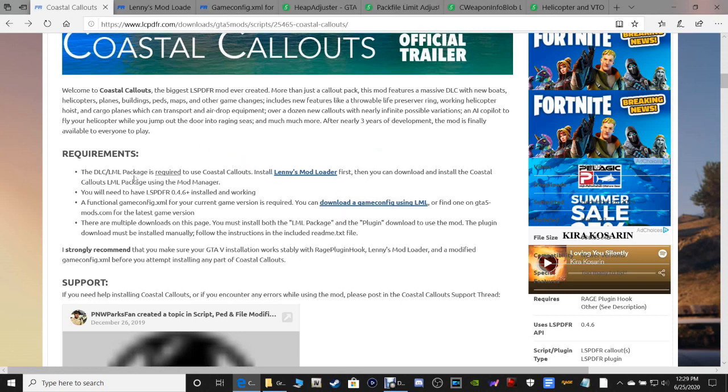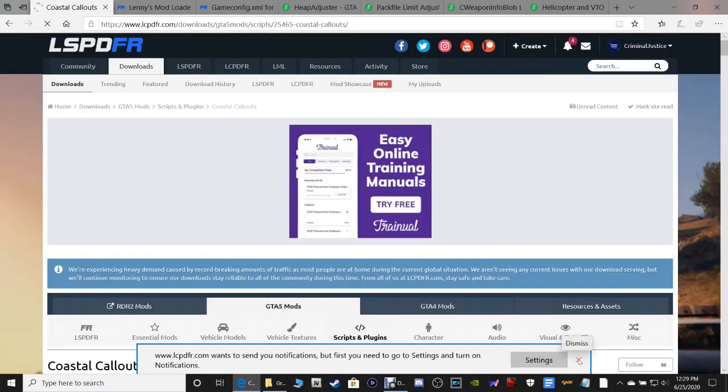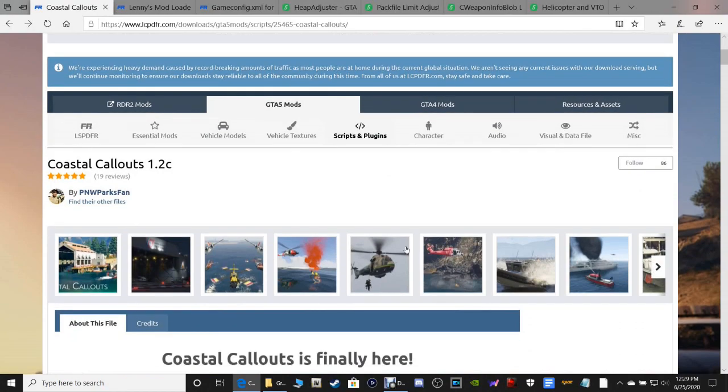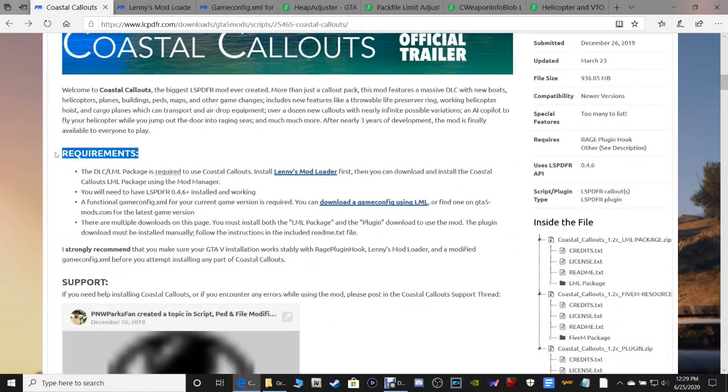The DLC LML package is required to use Coastal Callouts. Install Lenny's Mod Loader first. Then you can download and install the Coastal Callouts LML package using the mod manager.